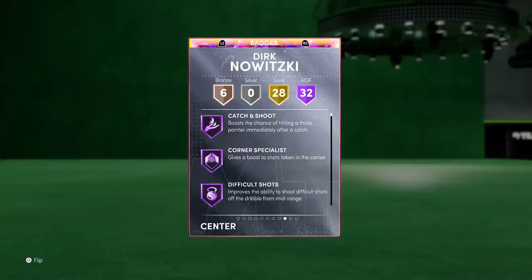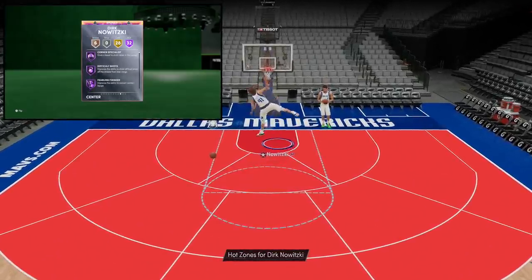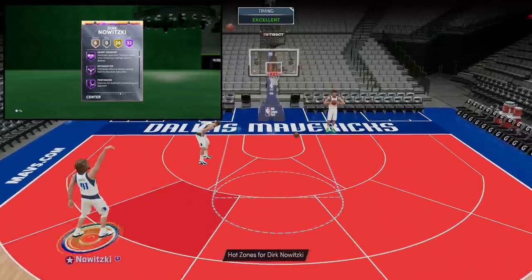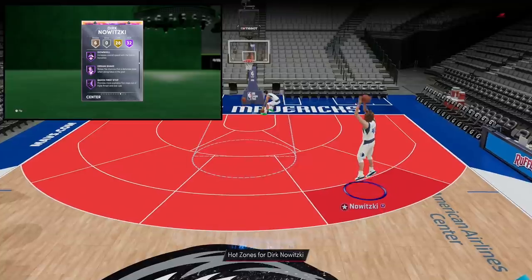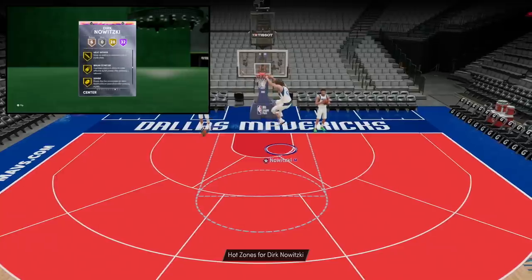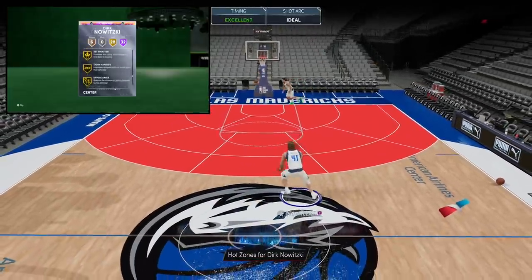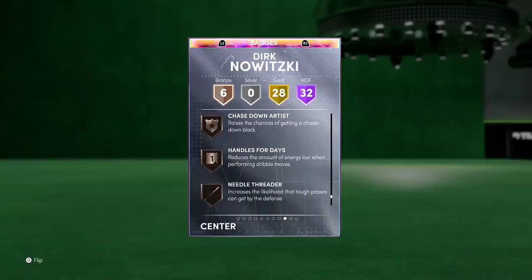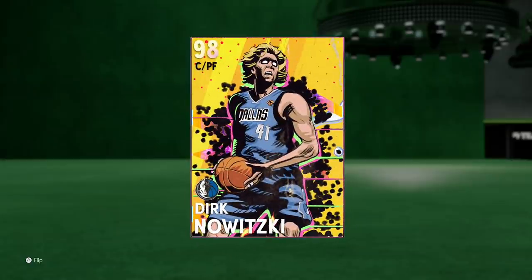They changed his jumper, and he's got 32 Hall of Fame badges, 28 gold, and 6 bronzes that I added. Hall of Fame badges include catch and shoot, corner specialist, difficult shots, acrobat, post spin technician, lob city finisher, rim protector, heart crusher, intimidator, posterizer, rebound chaser, circus threes, deep threes, quick first step, and downhill. Gold badges include hot zone hunter, tireless shooter, hot stopper, volume shooter, dimer, pick dodger, gold clamps, interceptor, trapper, worm, back down punisher, pro touch, slithery finisher, set shooter, unpluckable, tight handles, green machine, bullet passer, and ankle braces. For bronze, give him everything including handles for days — this is now a Dirk that can dribble.